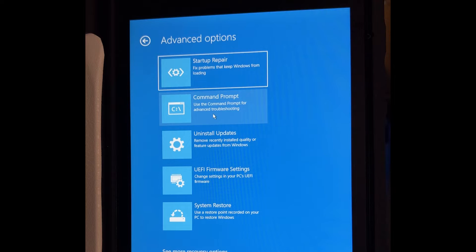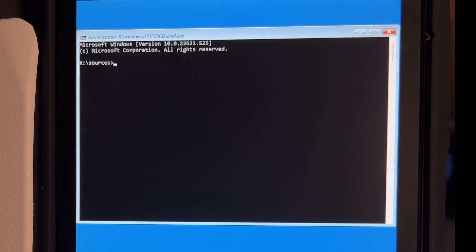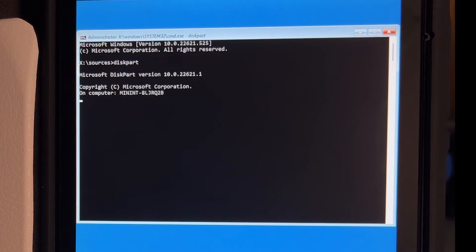Navigate to Troubleshoot, then Command Prompt, and type the diskpart command. Wait a moment for it to load, then type: list vol.